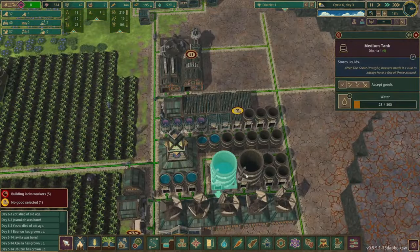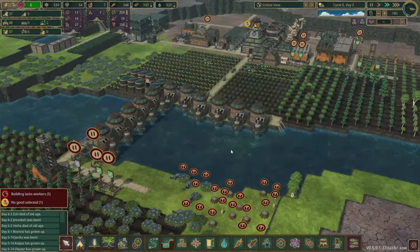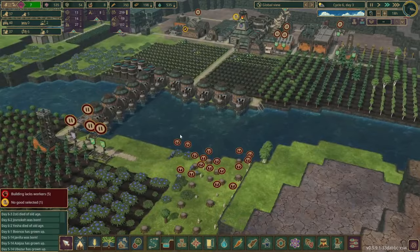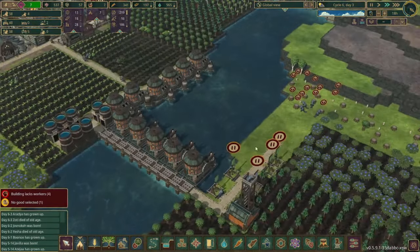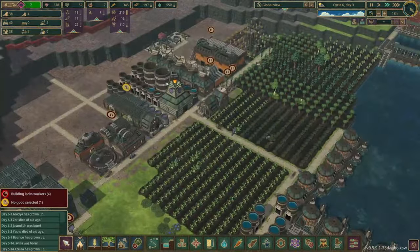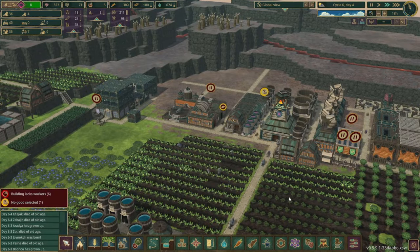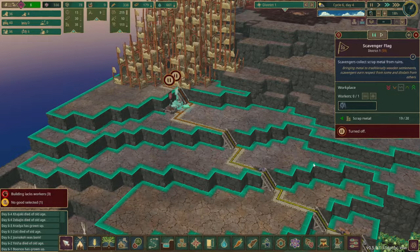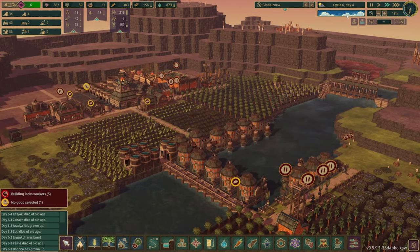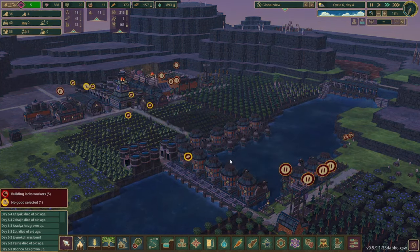They're really just starting to fill up one of these and haven't even gotten to the second one, which means we could probably stand to make a couple more water pumps. But we're getting to the point where it's kind of hard to fit them - if we put them over here then they have to walk quite a ways to put the water in storage. We are running a little bit low on beavers right now - we have seven vacant jobs. We don't really need scrap metal collectors during the wet season. I am pleasantly surprised that we didn't have anything announced on day four but tomorrow that could be a different story.